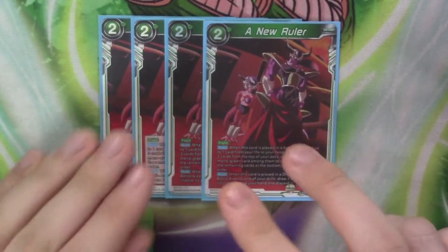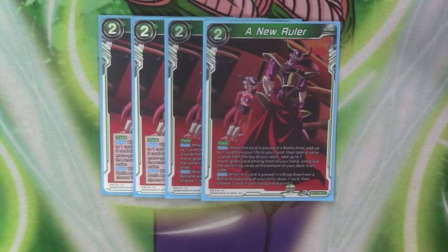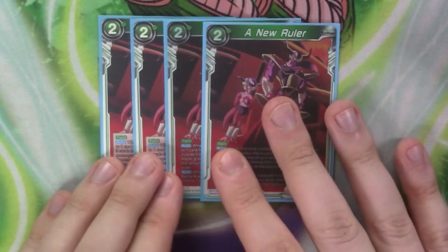So on place, you can essentially add 2 cards, because you can take 1 from your life and get 1 from the top of the deck. And there's also your leader skills to boot, which could either give you a card again from your life and draw a card, or just draw you a card. So this thing can just add cards for days.